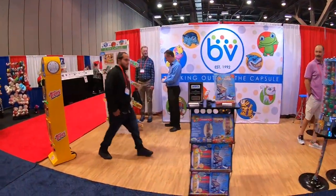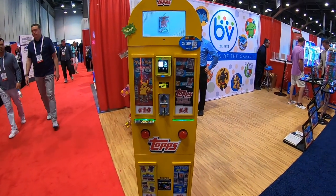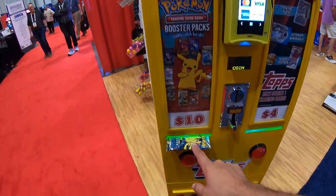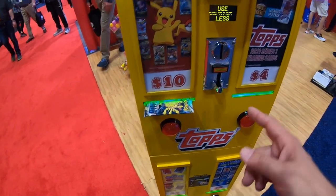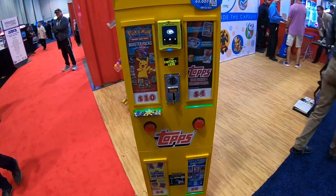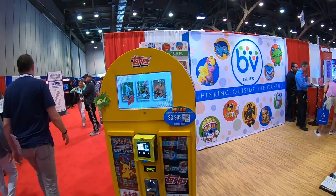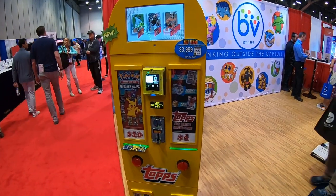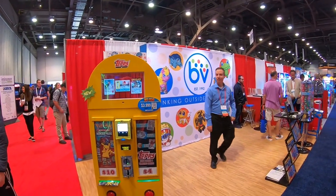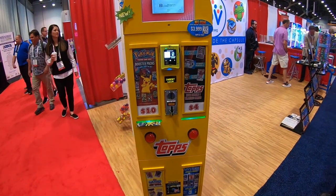Here we go — some more capsule machines and different cool stuff. This is a nice one too — a Topps machine. You can do packs of cards, you can do packs of Pokemon cards. Look at that — it vends just like that. How cool is that? Especially if the kids are always after the Pokemon cards — you can do whole packs rather than just bulk Pokemon cards. That would save you time stuffing folders.